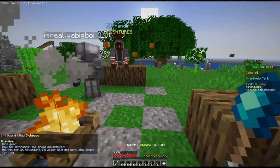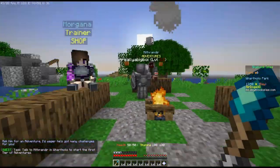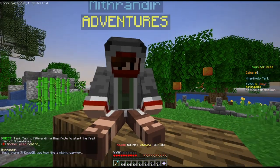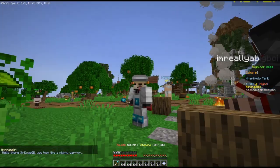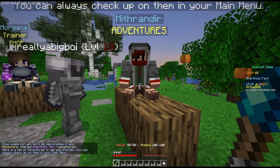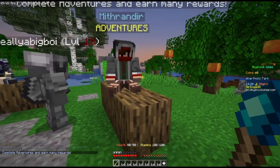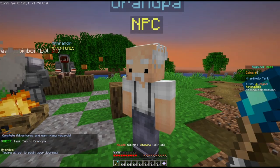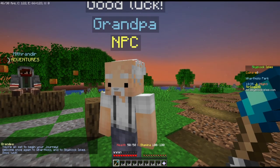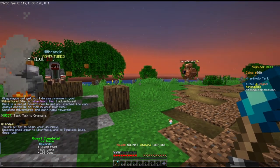And now for Mithrandir the great adventurer — ask him for an adventure, I'd wager he's got many challenges for you. I hope so. Oh, there he is, I didn't see him — bit behind. Hello there, said Oji. You look like a mighty warrior. I literally chose the... oh, it already got armor on. Maybe not yet, but I do see promise in you. Here's a set of adventures to get you started. One quest point — okay.